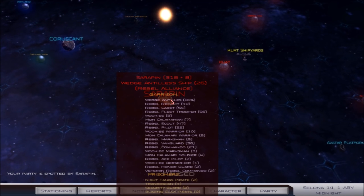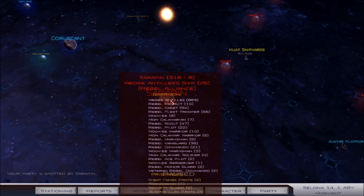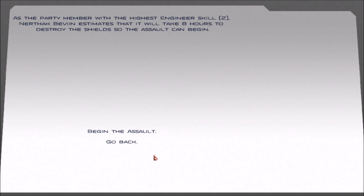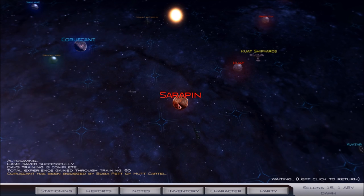Serapin — 318 troops. Oh wow, I didn't think it was that many. 96 fleet troopers. Besiege — assault the shields. Eight hours. I mean, we can try. Just see what happens. Why not?